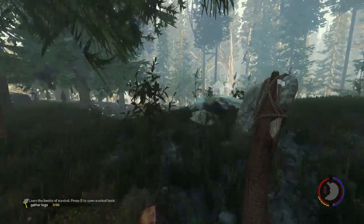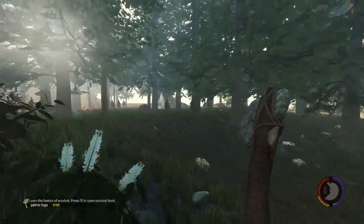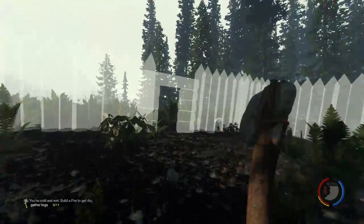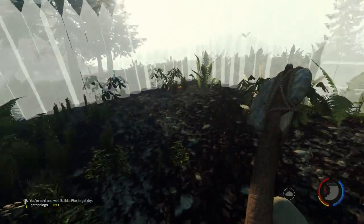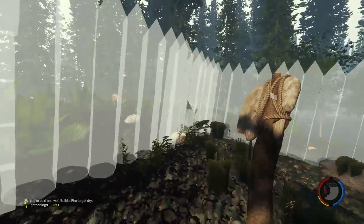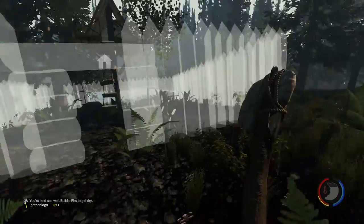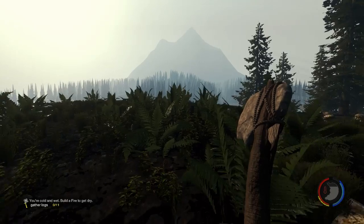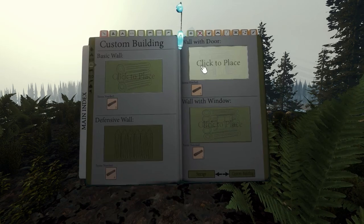Okay, so there's a sacred tree. I decided to come back — had to sleep and make it daytime. I went ahead and finished planning the wall. I just need to get about 110 logs — it says zero out of 11, so I think it's 110 total.